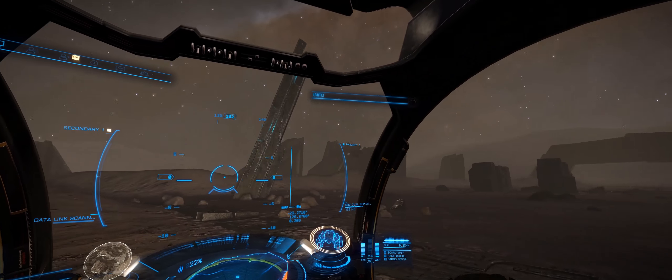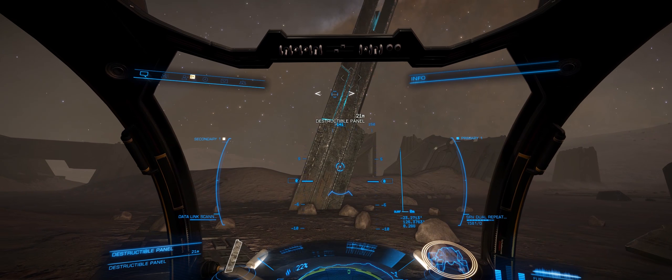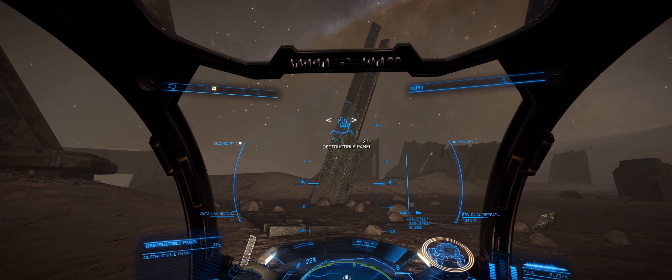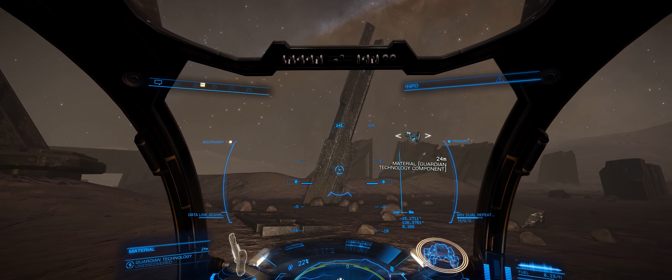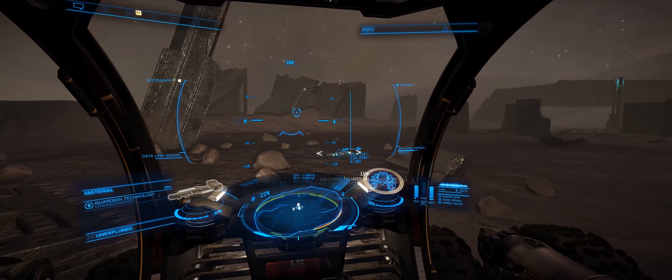While travelling around here, I kept checking out the contacts panel but didn't find a whole lot. So ultimately I just pointed the vehicle towards some of these pillars and spammed the target button. These are called destructible panels, so I guess there's not much else we can do with them other than shoot them — it's pretty much asking for us to do that, isn't it?